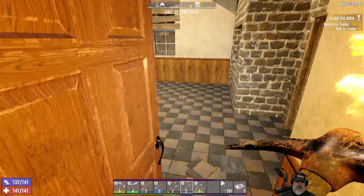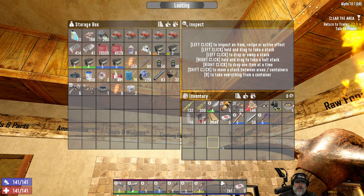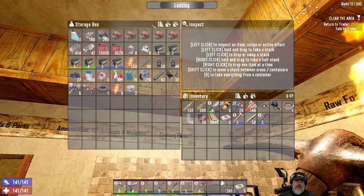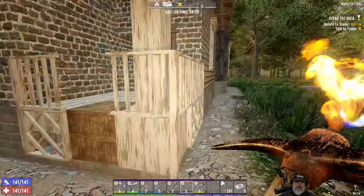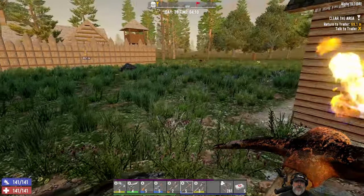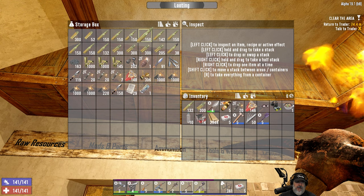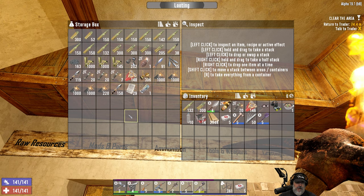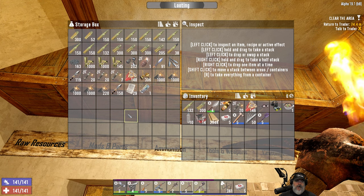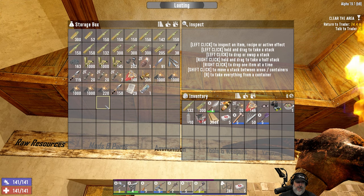Hopefully we can find some more steel to get them upgraded and also upgrade those bars — that's going to be a pretty stout setup. Probably not expecting any difficulty at all on horde 28, which is tonight by the way. So we want to make sure we don't spend too much time building so we get back in time for horde night. Let's double-check our ammo situation — we've got plenty of 762s, three stacks of pipe bombs plus seven more. We're kind of low on shotgun shells though.